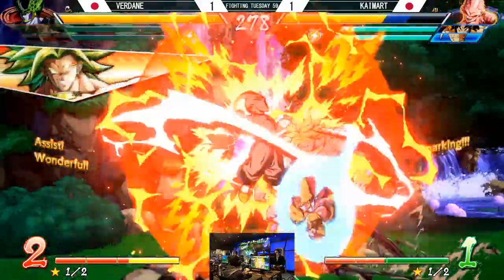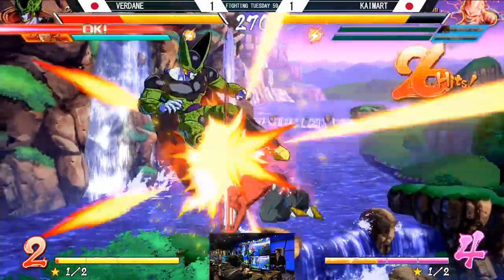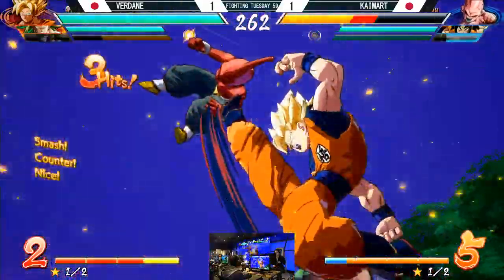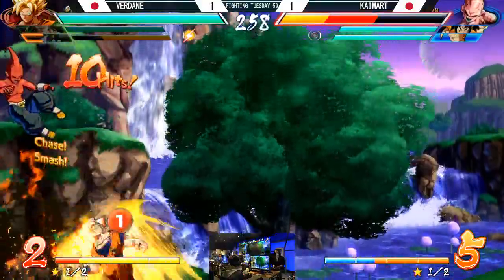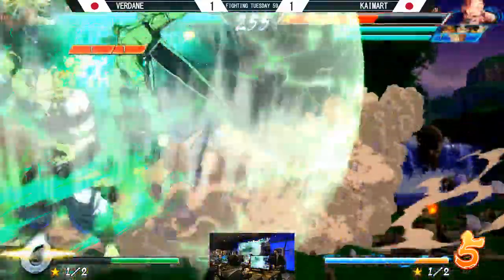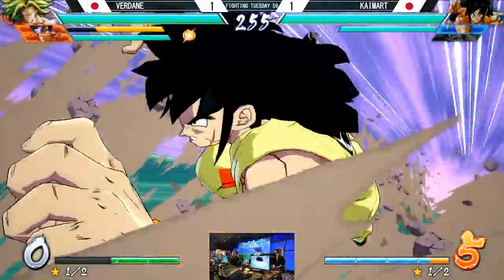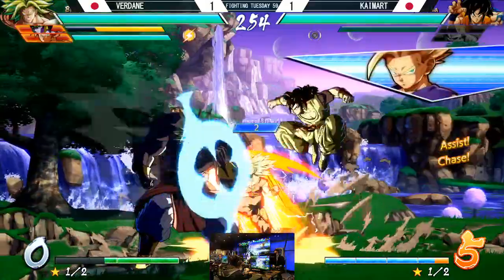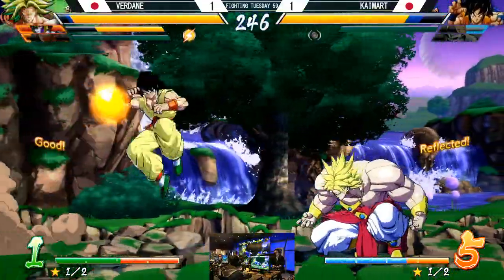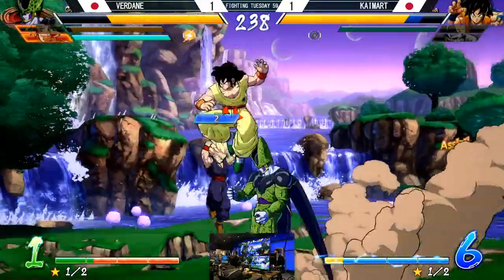Full set — Verdane in control. Early spark from Kai-Mart as usual, able to save this Kid Buu and get all that blue health back. Side-switching on the touch after — gets the corner for himself. The Cell perfect attack — wow, he was looking for the punish off the tag but just couldn't get it. Verdane able to get the air-to-air touch on Kid Buu once again — big damage punish too. Kid Buu's done.